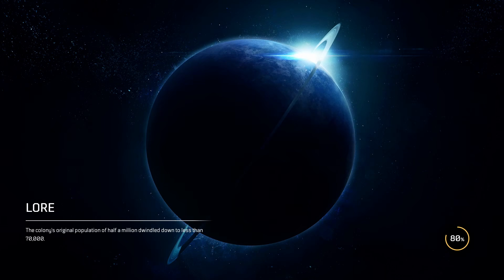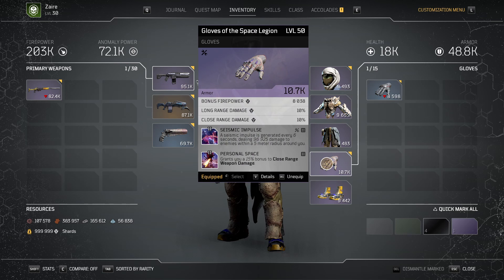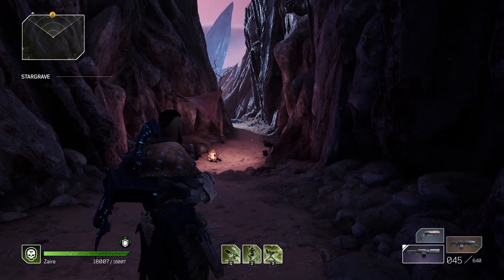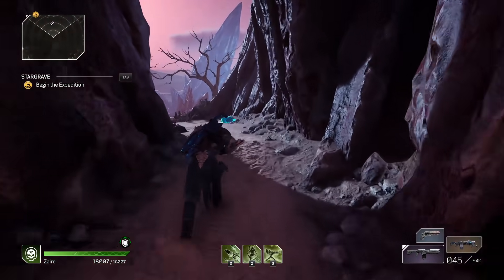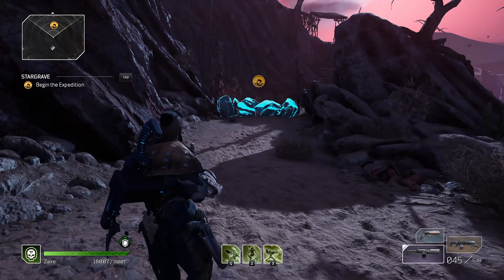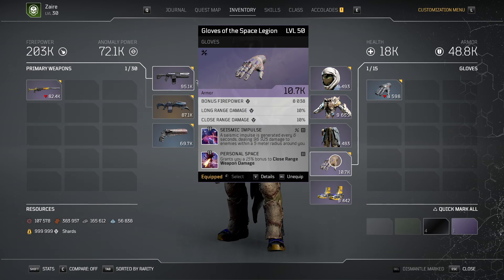We've now switched Emergency Stance off our gear set — on the gloves we have Seismic Impulse in its place, so the mod is no longer on our gear at all. But if you look at the health bar, we still have the shield icon, meaning we still have the Golem buff even though the mod is no longer equipped. We're effectively stacking a mod we no longer have, with 65% damage reduction, while also having a completely separate mod active. You could swap it to any other mod you want — more DPS, more survivability — and you'd still have Golem form active.